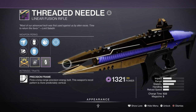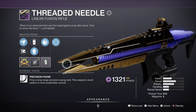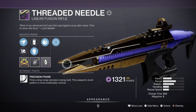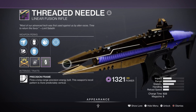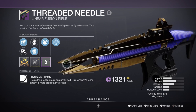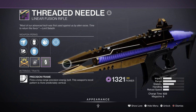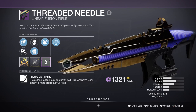Since we already have another linear fusion on us, unless you're looking for more damage on bosses, I'm happy for you to swap the heavy weapon out for something else — such as a rocket launcher with Last Impression, a heavy machine gun with Firefly, or even a Void Sword. Any of these options can fit into the build as we have mods like Explosive Wellmaker available, except for the sword of course.